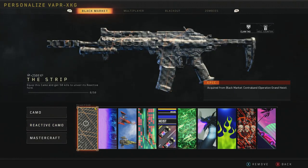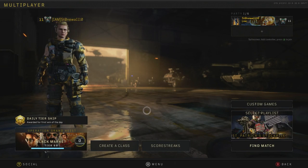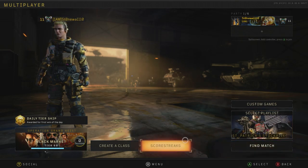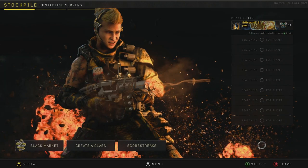50 kills to unlock this reactive camo. We're going to try to unlock it, and then we'll take a look at the stages and how you unlock those in a match. We're going to start off with the St. Patrick's Stockpile and see how that goes. This will probably be edited down quite a bit, because it might take a little bit to get 50 kills. But let's go for it.